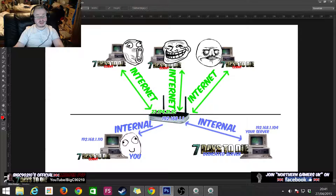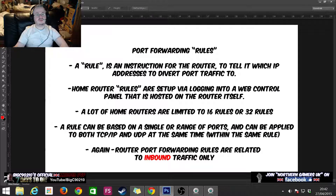We know our external IP from the last tutorial is 27.174.212.5. The problem right now is that our friends are trying to connect to our server which is on the inside of the network, but when they get to the router, the router is blocking them — the big firewall is up. So what we need to do is set up some rules.